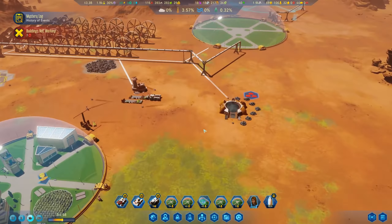The capture of the ice asteroid has been successful. Water is now at plus five percent, so this is increasing. That was our first terraforming project on the Mars surface, and my rocket is coming back for that.